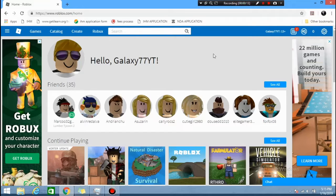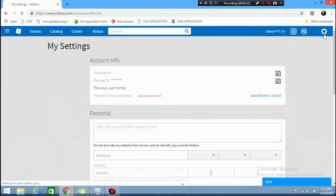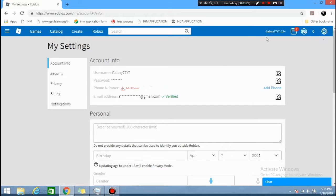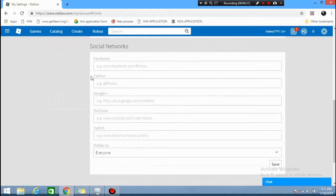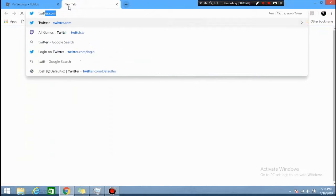First of all, you want to be on your Roblox page in your browser. Go to your settings, head to Account Info, scroll down and go over to Social Networks. The first thing you want to do is put in your Twitter name — I've got my Galaxy name in there. Make sure you go over to Twitter as well, twitter.com.